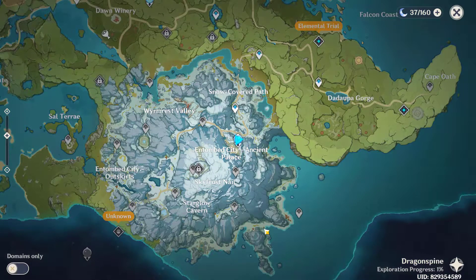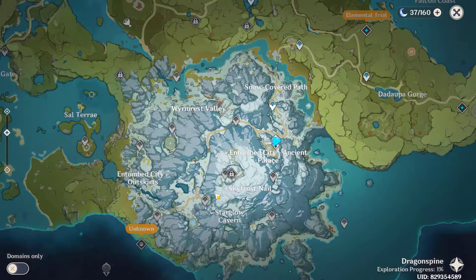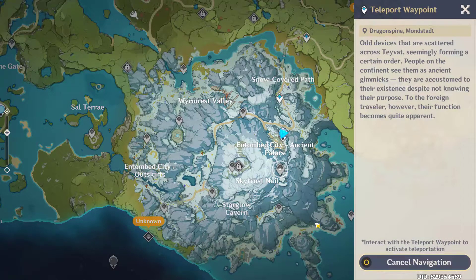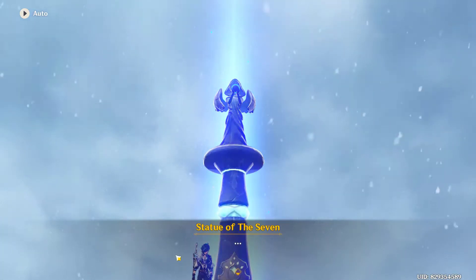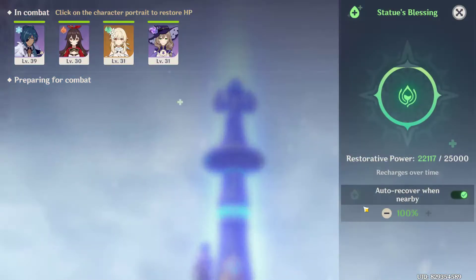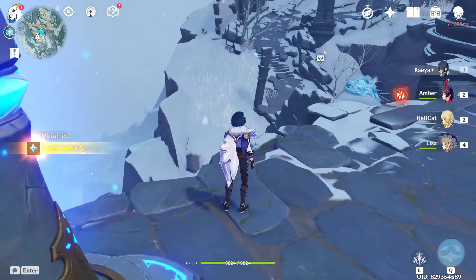My entire new area is unlocked now and this looks so cool — how different from the whole map! It's really frozen here. So guys, we have unlocked the Statue of the Seven and a teleport waypoint. But I'm thinking — let's do one more, because there are many points in this area and I really like it. Let's take the statue's blessing so all characters are fully healed. Now we have to unlock our second teleport point — let's jump from here.